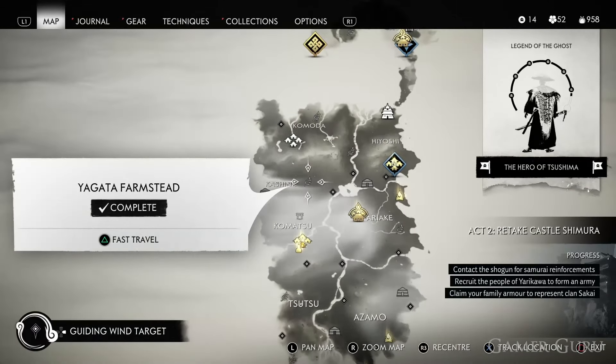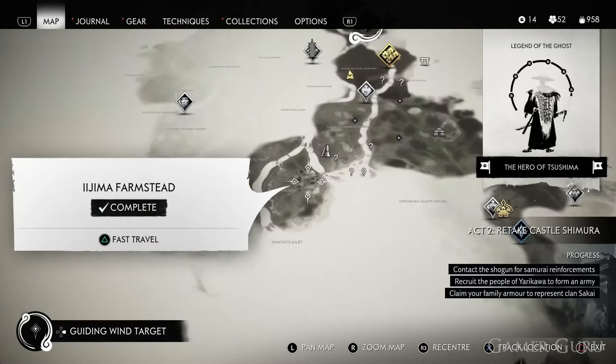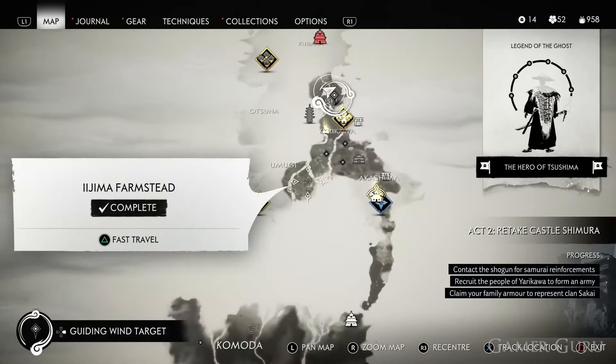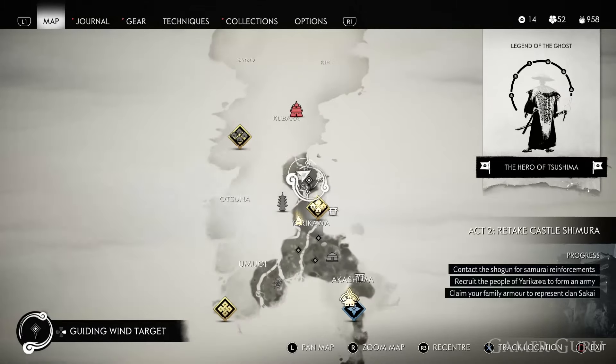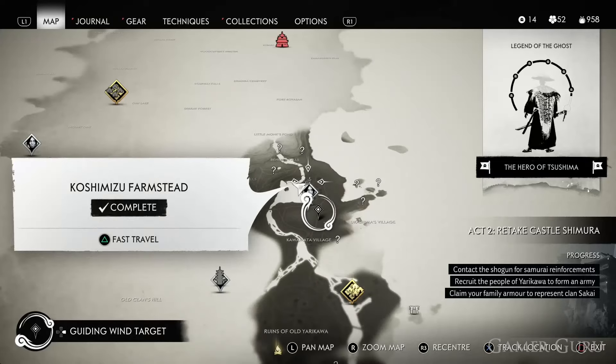The two remaining keys are going to be found in the second region of the game. The first of which is going to be obtained for freeing Ijima Farm, which is just here on the map. And then just a little bit further north at Kushi, we're going to get the sixth and final key for freeing Yoshimisu Farm.